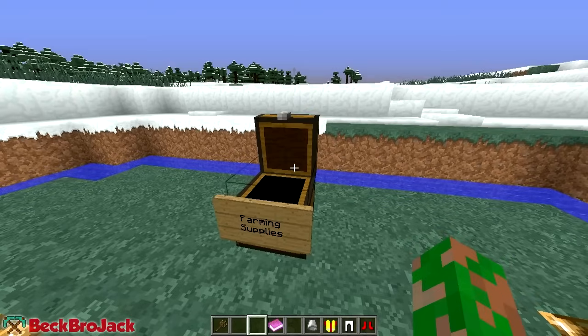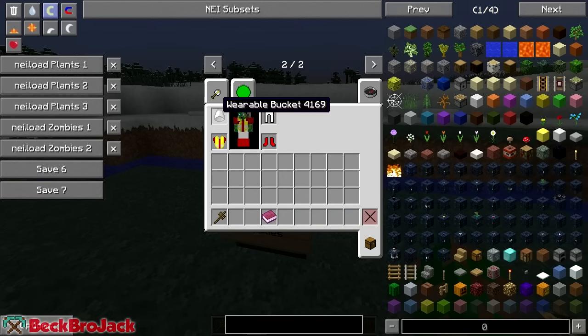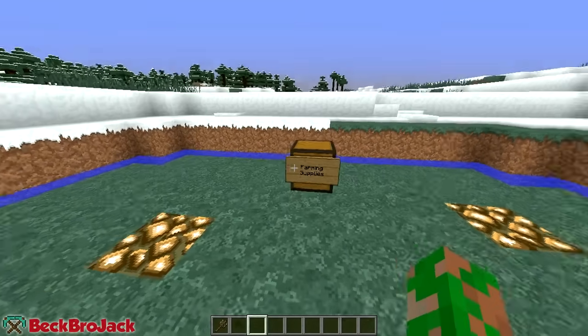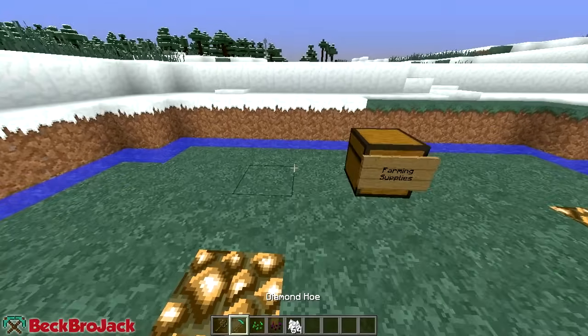I guess we can just put on our armor - I forgot to do that guys. This is so weird. We have a bucket on our head, football leggings, football boots, and a high-vis jacket - I don't even know what the heck that is. We also have a pylon, because why not? So, farming supplies - we have a diamond hoe, some pea plant seeds, shroom plant seeds, and also some bone meal so we can speed up the process.